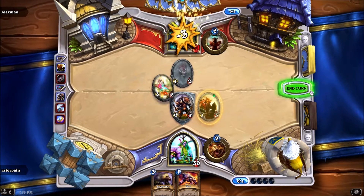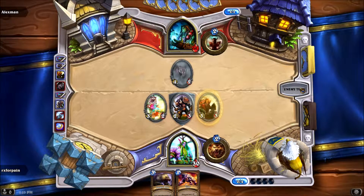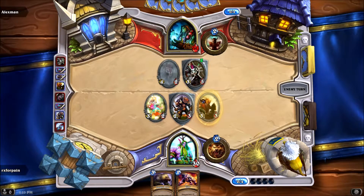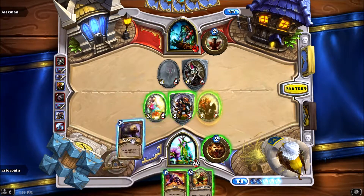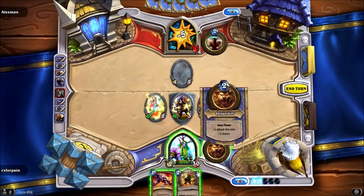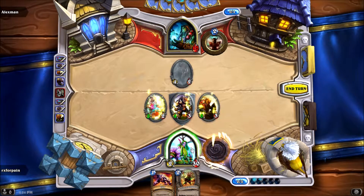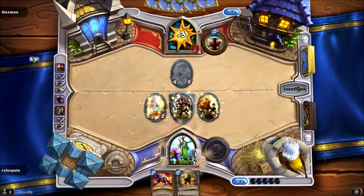I haven't wasted a single bit of mana so far. This would be a fine trade, I don't mind that. Might have to use Savage Roar. Remember, killed for us. Just in case he has area of effect — take the extra armor. Already have him down to 12. Damn.